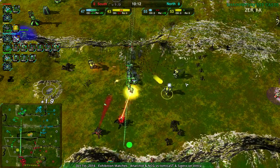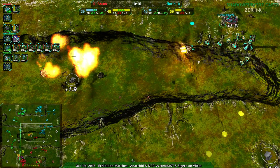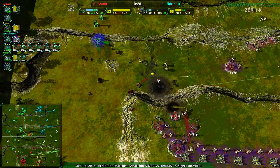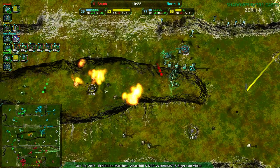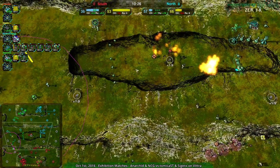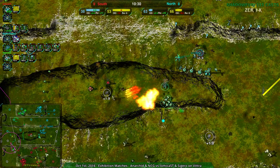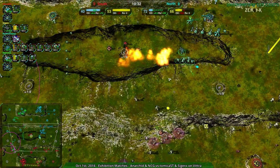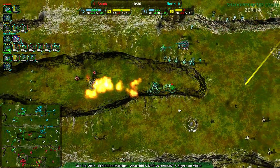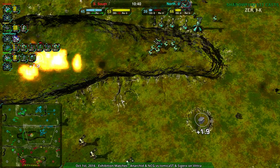This leaves north team with a very wide opening to work with. South team trying to scout out, figure out where everything is set up and the extent of north team's advances. South team trying to fight back with artillery — good idea against the moderators. Definitely helpful since the moderators haven't fully built up. Both North Chilean G and Anarkid have gunship plants.